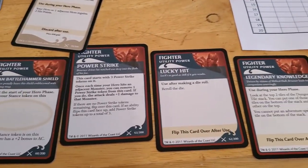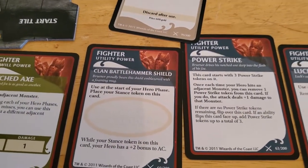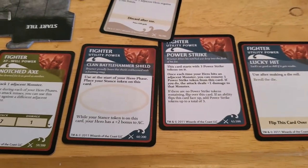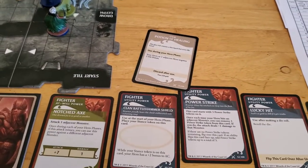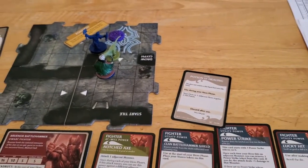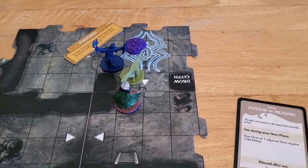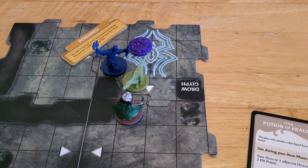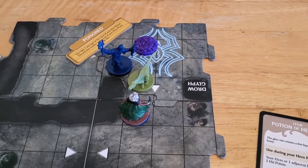I haven't opened up the advanced cards yet, so maybe Brunner has other abilities where you'd want to swap the stance token back and forth. That's all I can think of, because otherwise I don't see any reason to not just put it on there and never take it off. Anyway, start of turn number two — it's Drizzt's turn to go, and he's adjacent to the Hunting Drake.